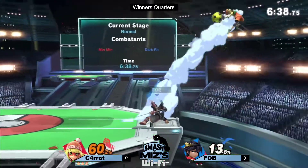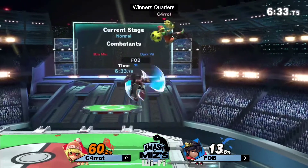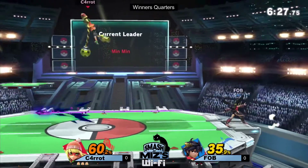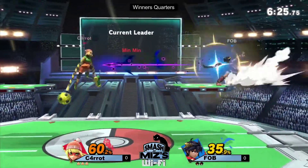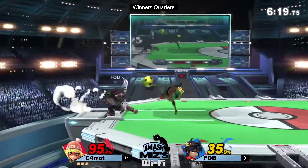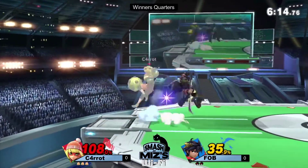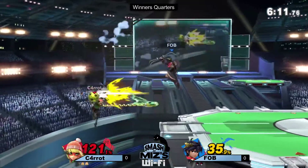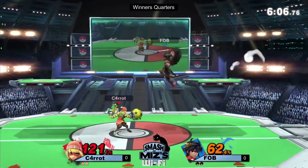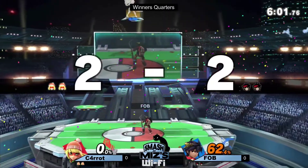Fob is having a lot of trouble keeping up at the moment. One thing we could maybe see more from Fob is going off stage with Pit — you had Carrot in an edgeguard situation there. Pit with multiple jumps and aerials, and Min Min not having a lot of fast options off stage, could mean if he committed a little more he could get kills earlier. It's kind of hard against a tether character though — I think people respect tethers more than they probably should.